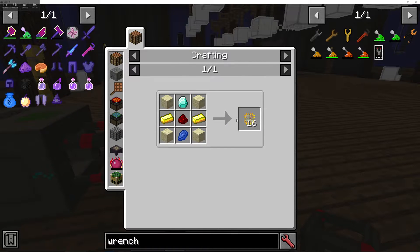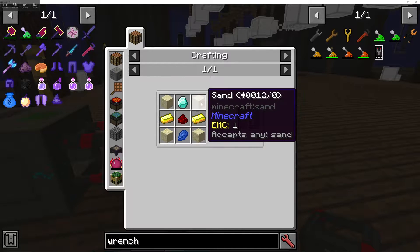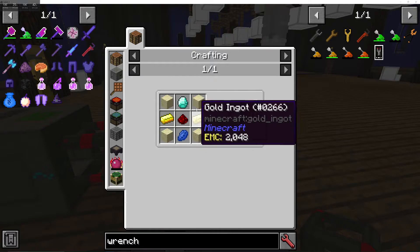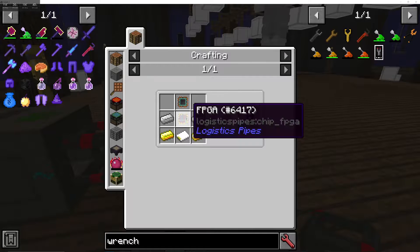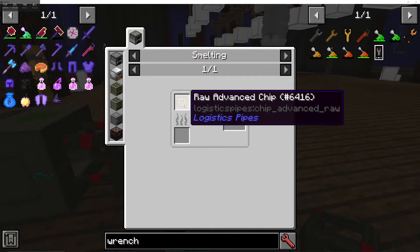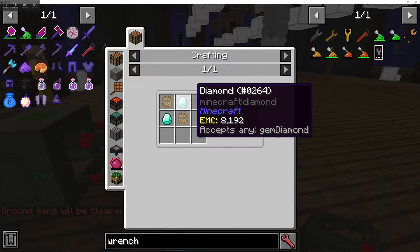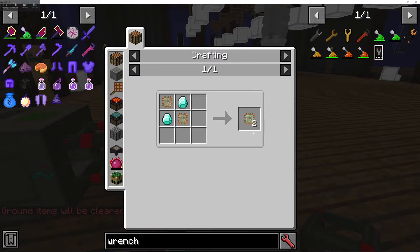The FPGA is smelted from a raw FPGA, which is crafted with any sand, gold, redstone, lapis, and a diamond. The advanced chip is made with two raw basic chips and two diamonds to give you raw advanced chips, which are then smelted.